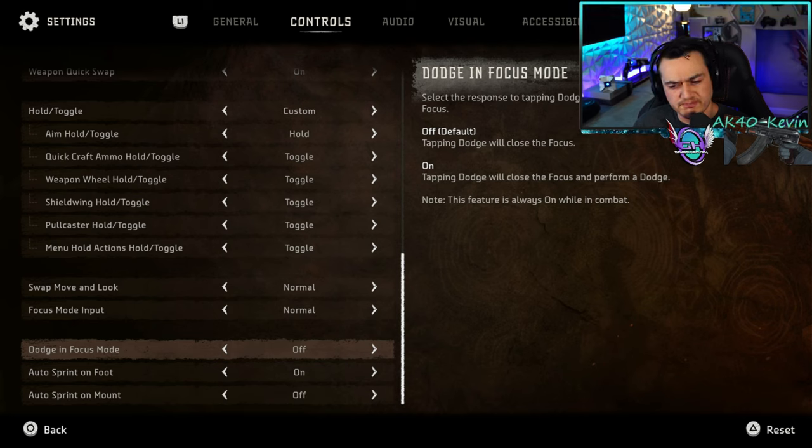Dodge in focus mode — at first I wanted to turn this on, but if you read carefully, it says this feature is always on when in combat. When you're not in combat, you don't really want to be dodging all over the place. For the practicality of this game, leaving it off — which is default — makes the most sense.